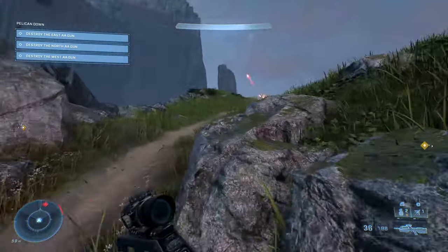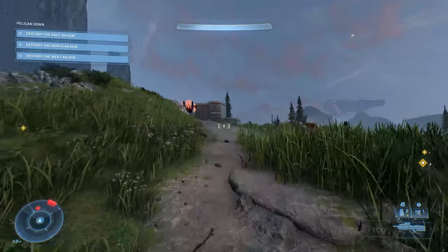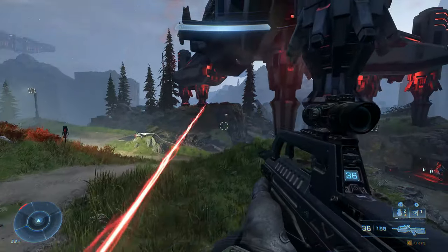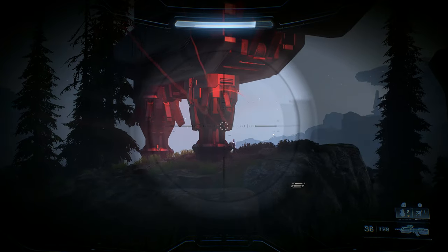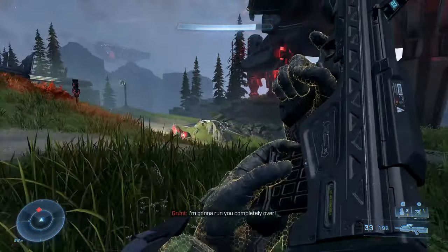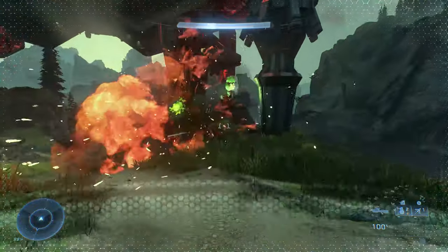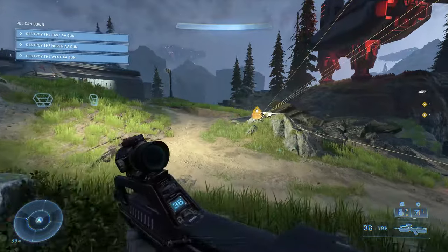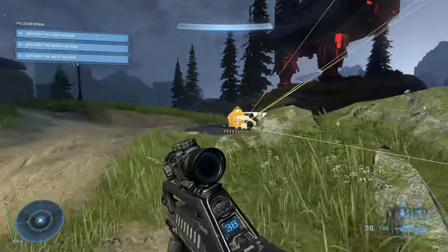There are five Spartan cores here, and one of them might be masked if you don't take out the Grunt propaganda tower. So if you hear Grunts saying funny things out of character of battle, go ahead and hunt down the propaganda tower, take it out, and you should be able to see the Spartan core on your map. We're trying to take the quickest and most efficient route here. There's a shade turret right there — take that guy out. There are a couple of snipers and a third one on top of the far building.